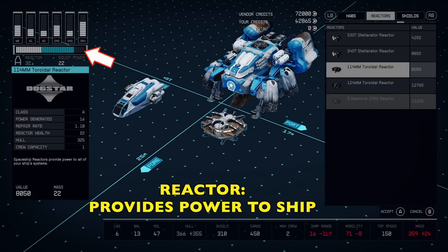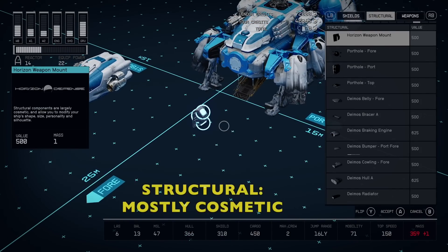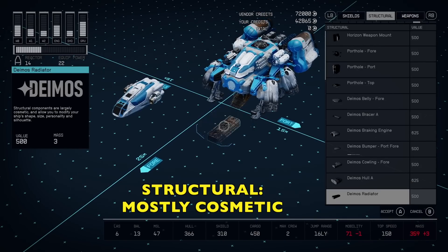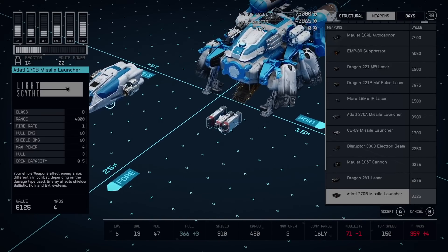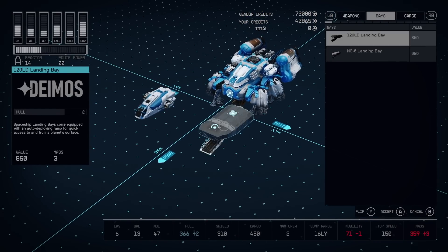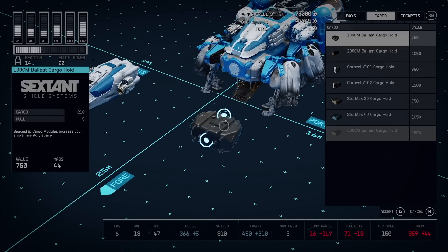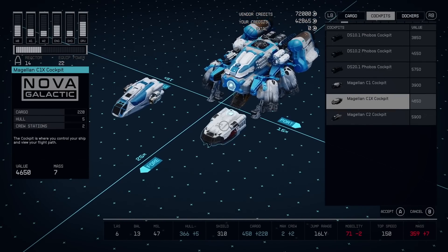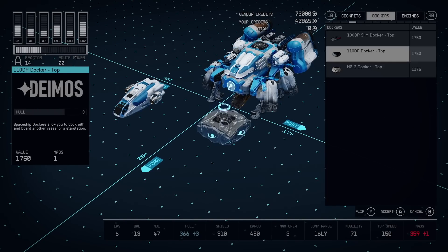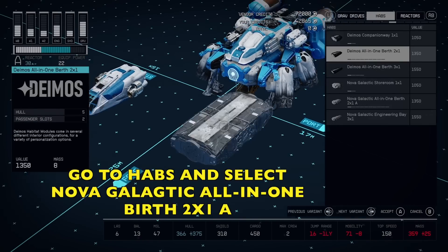Reactors — that's what provides power to the ship. If you look over on the left, you can see as I cycle through there's more power for the more expensive stuff. Structural stuff is mostly cosmetic, but this is how you can make your ship look cool. We'll do a little bit of this later. Landing bays are obviously so that you can walk up a ramp into your ship. Cockpits are pretty self-explanatory. Dockers are the things that you use to dock onto other ships while you're out in space.